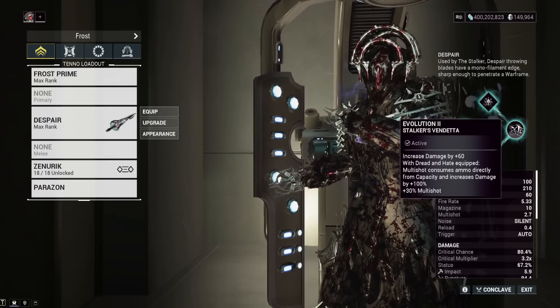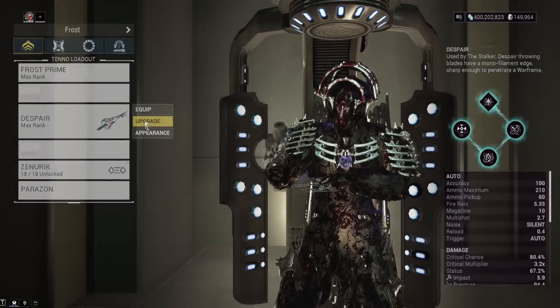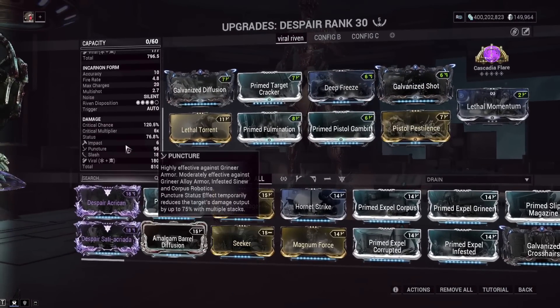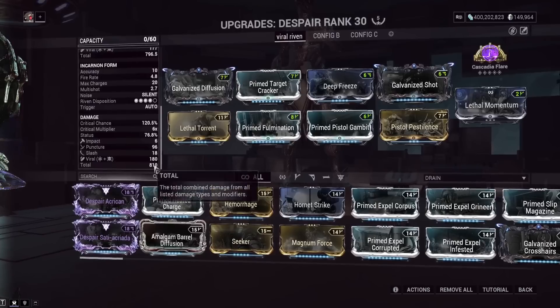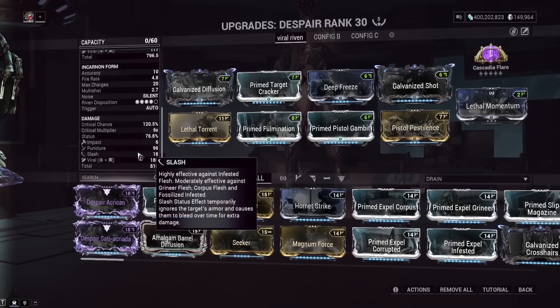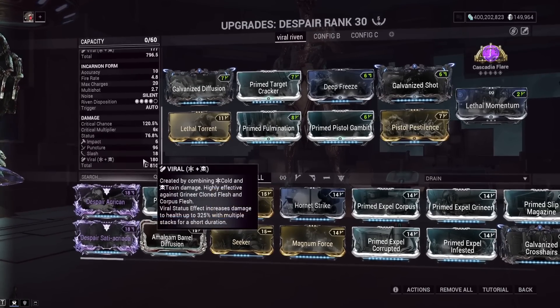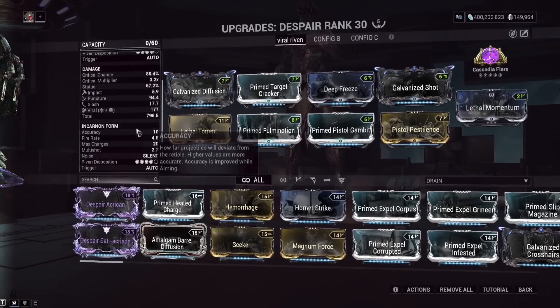Let's show the build now. Since I said this thing has heat damage, the UI screen would not tell you that — as you can see, it says in incarnon mode right here but there is no heat damage shown. So it's either a bug, or it's just not showing the explosion — I think it's just not showing the explosion. It's showing the up-front damage of the incarnon mode, but not the explosion. The explosion has base heat damage, as I said.